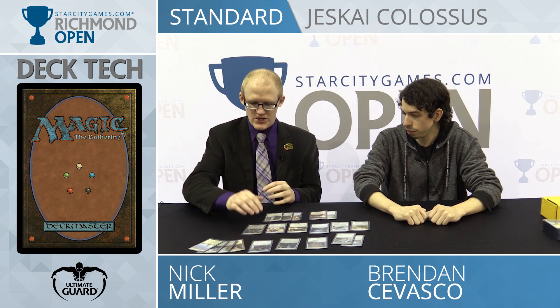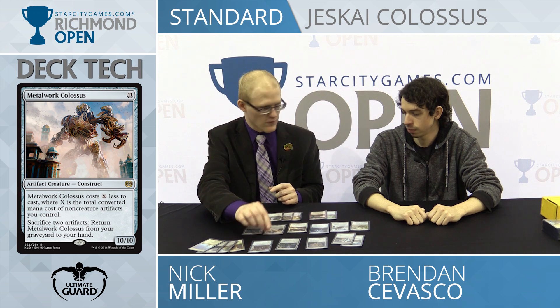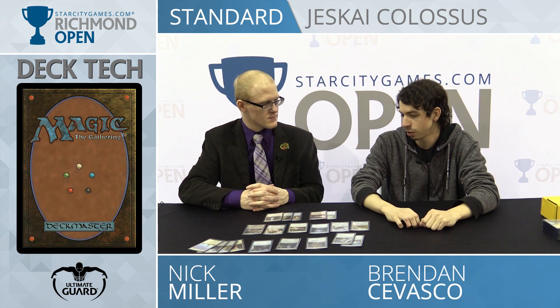And then the payoff, of course, is just get a bunch of artifacts. You get to play Metalwork Colossus for close to free, or a couple of mana. Trigger your Sanctum of Ugin, go off that way. Sac one, maybe two Sanctums. You can get another Colossus and a Deep Fiend. Maybe you just play two Colossus and crew up a vehicle, start pressuring them. You slow the game down with Fumigate, Pacification Array, and Rebuke, and then you cast two or three 10/10s. You can get them in with Key to the City and just close out the game all at once.